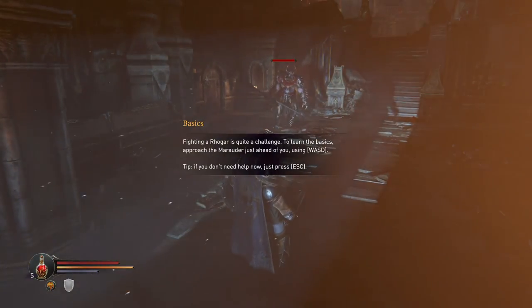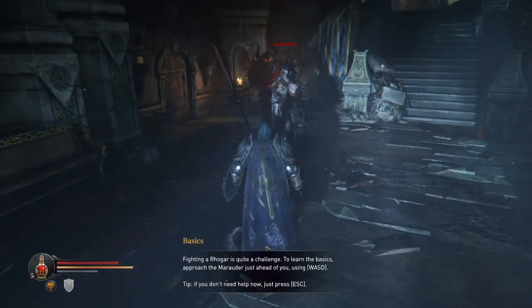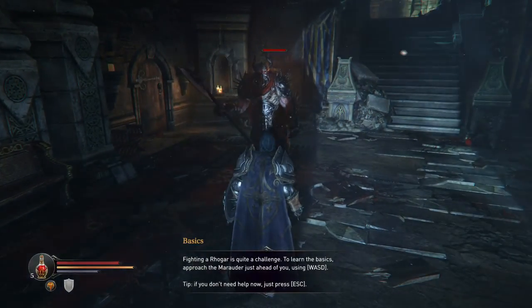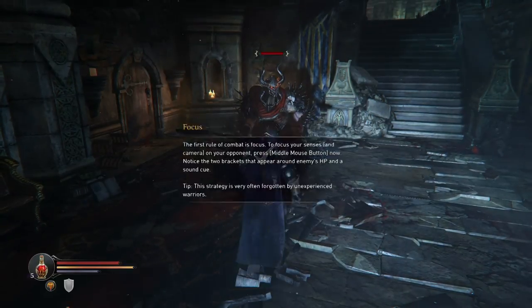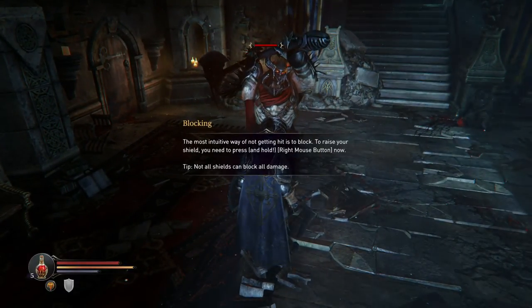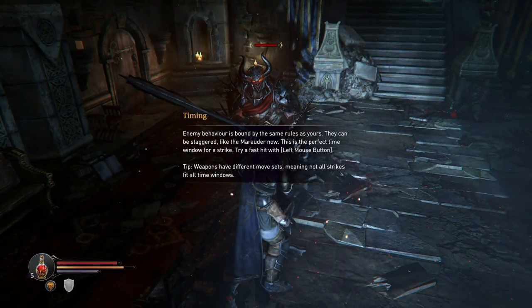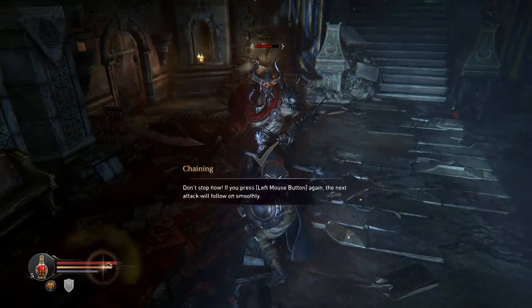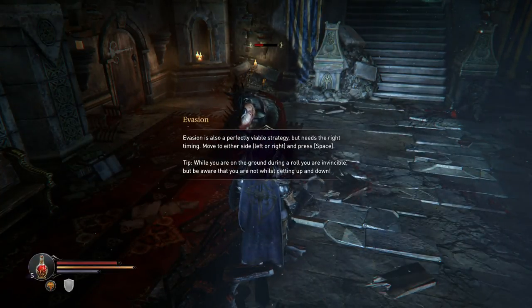So this is the tutorial. I'm going to be using keyboard and mouse — we'll see how this goes, I might end up switching to a controller for a game like this. Let's go ahead and get close to him. Middle mouse targets or locks on. Right mouse button blocks. Left mouse button to do multiple hits.